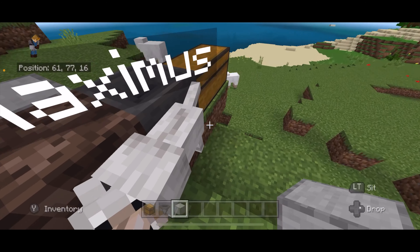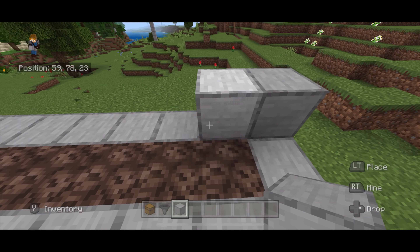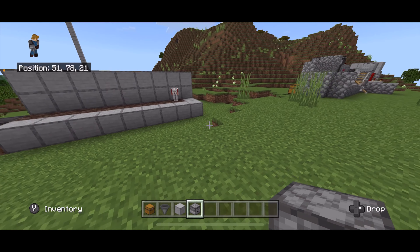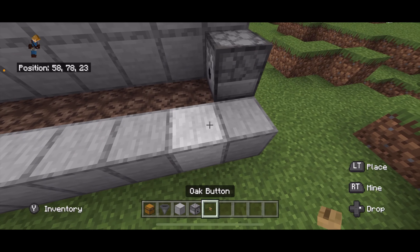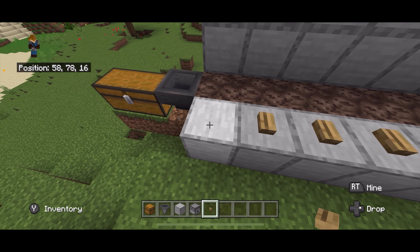Definitely move your dog out of the way. Just like that. Then we are going to place a row of blocks on the back of the build like that, and one more up top like this. Then take a dispenser and place it like that. Then take buttons and place them like this — this is going to contain the water.